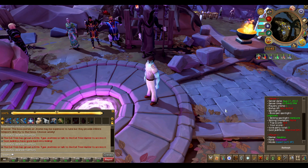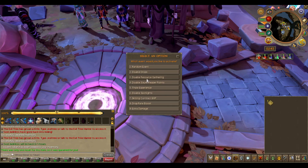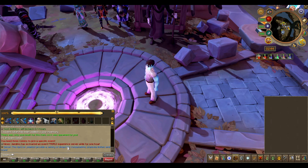For the globals: if the Well of Goodwill is active — which costs 100 million — it will give you 1.5x experience multiplicatively for 2 hours. If you use an event token and select triple experience, everyone will get triple experience for 1 hour, and all Ironman accounts will receive 2x instead.